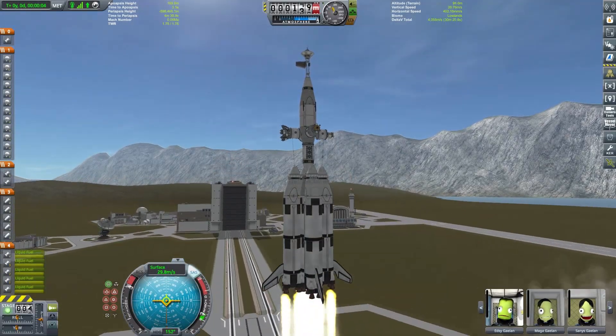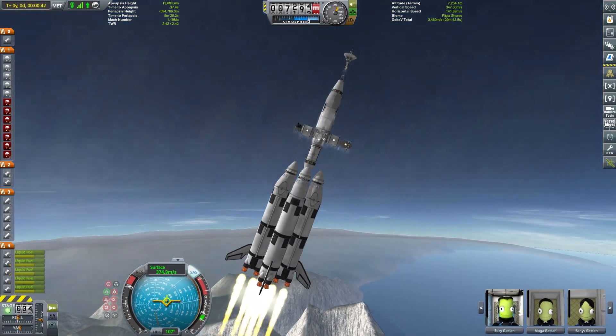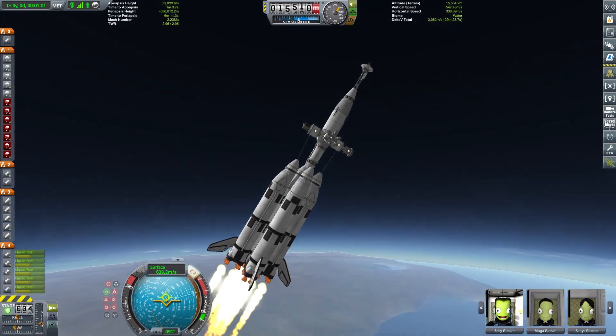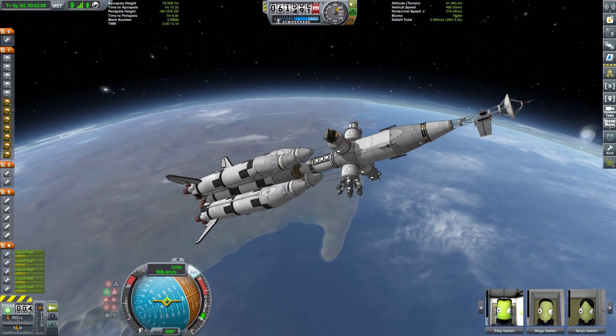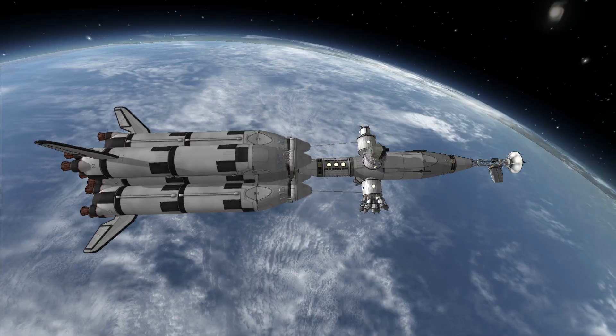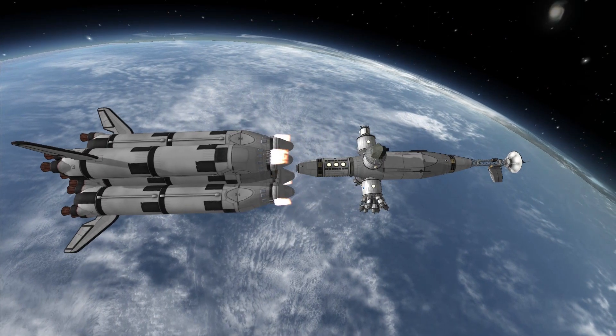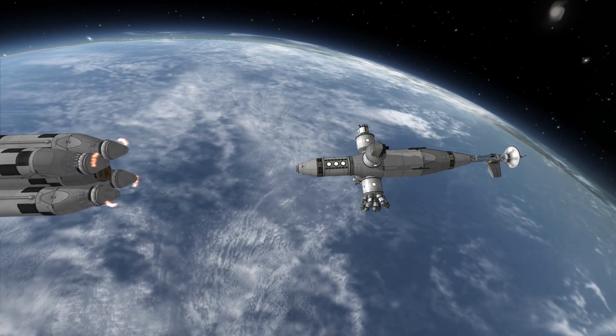Our station will be a single launch space station — I was quite lazy — but the transfer rocket will be launched separately and docked to the station later. The contract requires quite a lot of liquid fuel on board, around 6000 units, housing at least 16 Kerbals, and having at least three pilots on the station to fulfill the contract requirements.